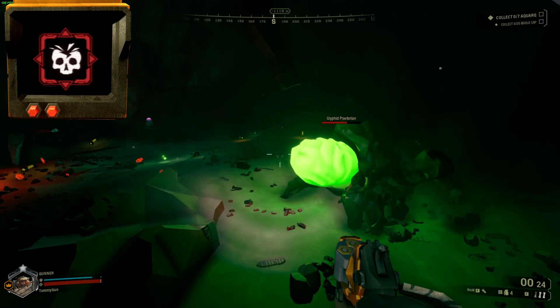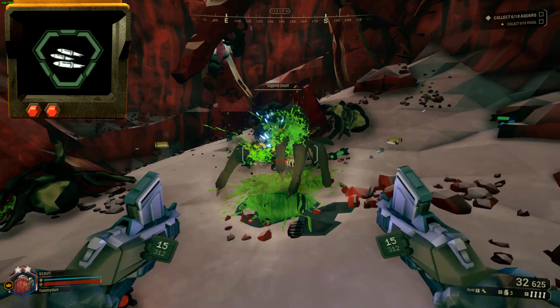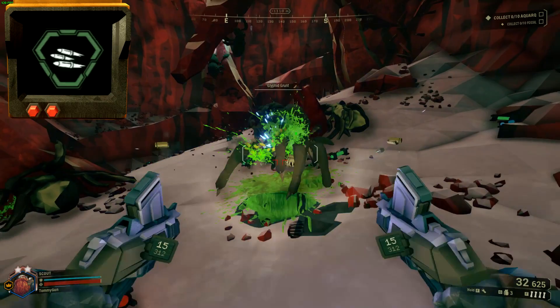Next is Zhukov's cut overclock, Damage Spike. It's a clean overclock that transforms these pistols into burst fire guns — basically dual-wielded burst. Whenever the attack button is held down, the shooting animation will keep playing regardless of whether it's actually firing. It was cut due to technical issues again.